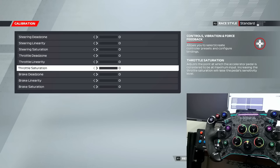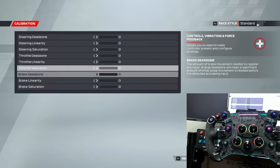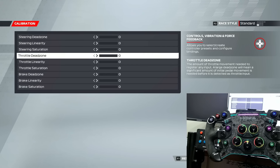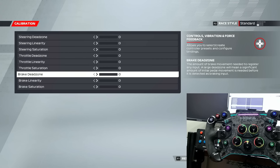If you need to calibrate your steering, add a dead zone, or set a throttle dead zone, you can do that in game. Because I use Heusinkveld Sprint pedals, I do it in their software and don't need to map it in the game. But if your pedals don't give you that option, you can map it here. For example, a brake dead zone for when you rest your foot on the brake. I've also mapped my throttle curve for F1 cars because hitting that throttle can spin you if you give it too much.